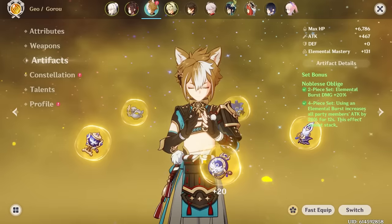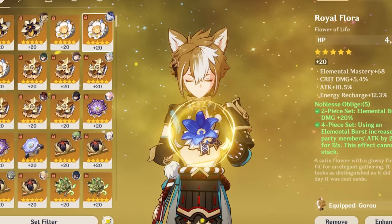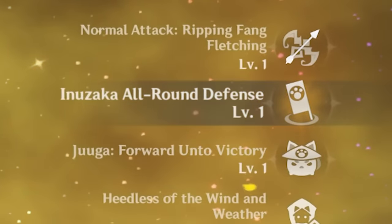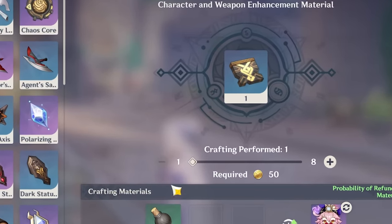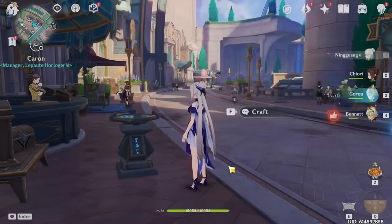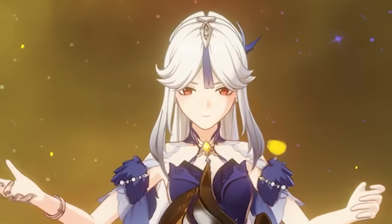Let's do Goro first since he's easy to level. For weapon: you want energy recharge. For artifacts: I think you run Noblesse to give everyone a buff — you could run defense-focused pieces for his personal damage. Looking at his constellations now that he's c6: c6 increases crit damage of all nearby party members for geo damage — that's just free damage. His talents are all level 1, so let's fix everything together.